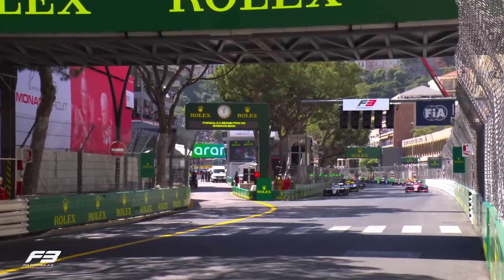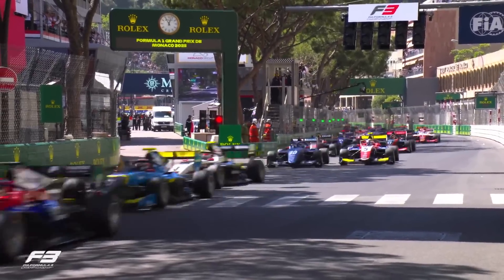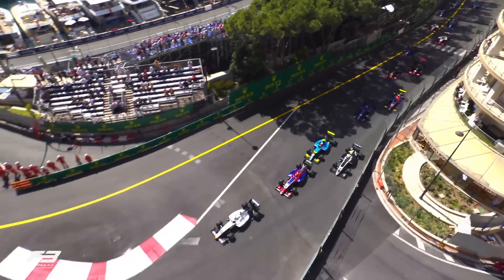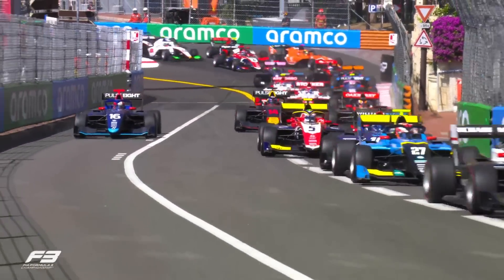It's lights out and foot to the floor as we go racing in Monaco. It's a good start for Marti. Leonardo Fonerali has to cut across to keep Taylor Barnard at bay. Barnard slots in, but going round the outside is Saucy. He's trying to find a way through. Two by two they go through Sainte Devote.